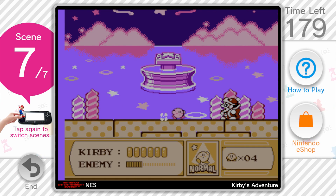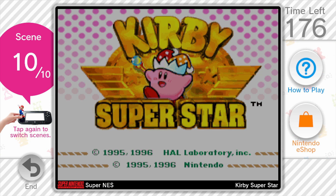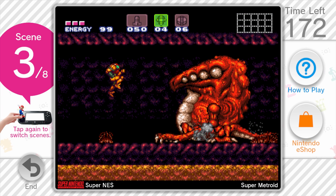Some have called these glorified demos, but thanks to the range and variety of playable scenes, I have to disagree. Kirby Superstar's soft reset still works, titles like Punch-Out are more or less completely playable, and Super Metroid lets you flip through various boss fights.